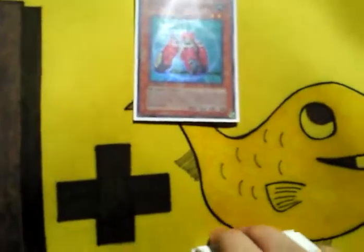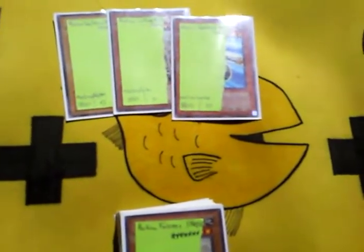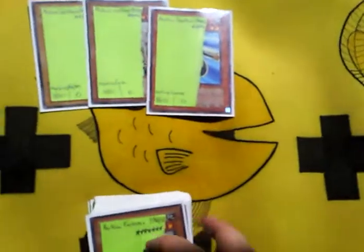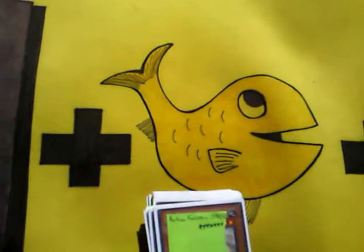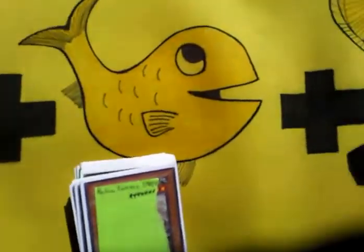The Machinas in this deck — I run Peacekeeper to search out Gearframe pretty much. There's also the Union that comes in handy. Machina Gearframe — sorry, they have to be proxied, I don't really have any of the Machina cards at the moment, I traded them all away already. But you guys should know what it does, they're pretty much meta right now, they're very good. Gearframe is a Union and a searcher, so you can search out Fortress — but not only Fortress, also Machina Force, because he is actually a very big part of this deck, which I'll get to later.